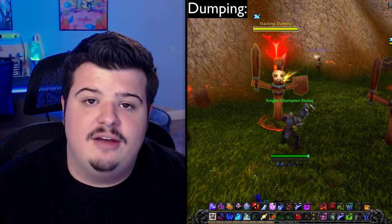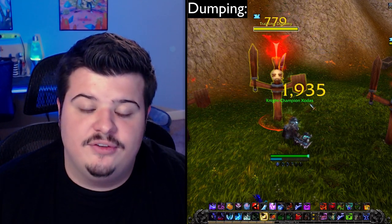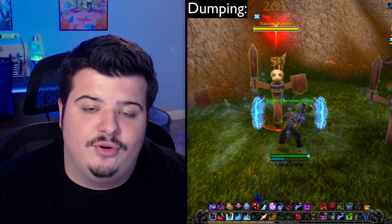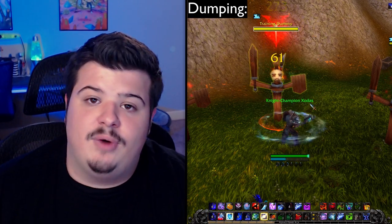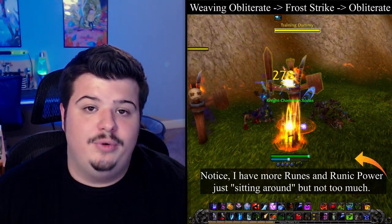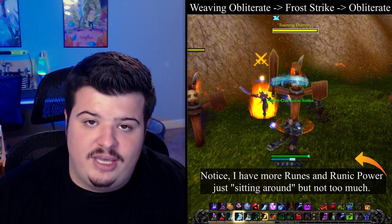Dumping involves using Obliterate until all of your runes are gone, or until you have reached around 90 runic power — because you don't want to hit 100 and waste points. Then you dump all that runic power into Frost Strikes. Once you've run out of runic power, you go back to using Obliterate and rinse and repeat. This is why it's called dumping — because you're dumping all of your runic power all at once.